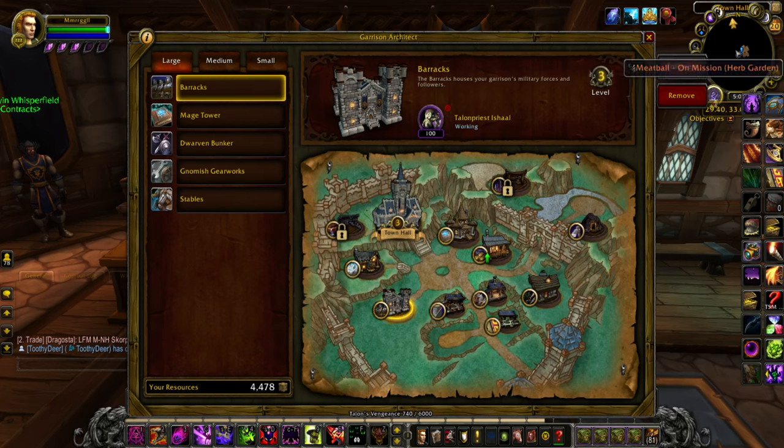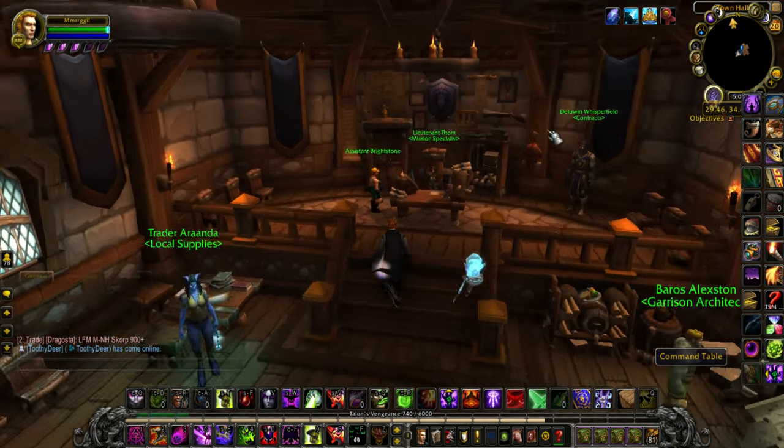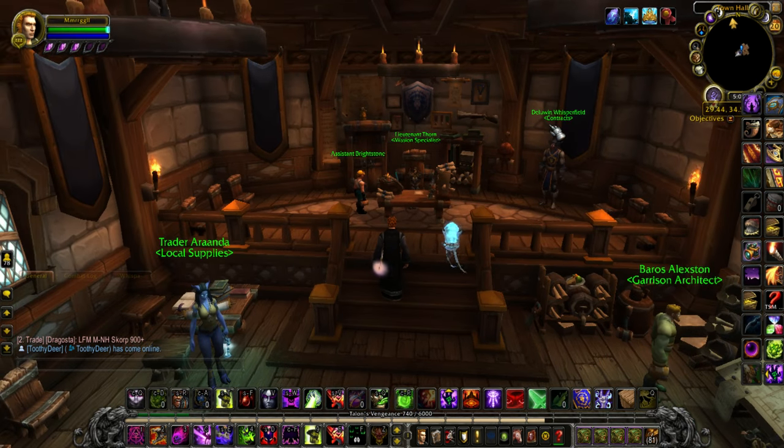Hey everybody, it's Murgle, and today I wanted to show you how to make profit in your garrison. We don't make gold anymore the way we used to. You probably have like 15 alts, farming them in — you were printing gold with your garrison on all those alts because you wanted AFK profit, raking in like 5k a day from each character.